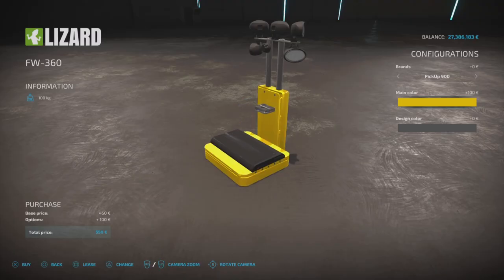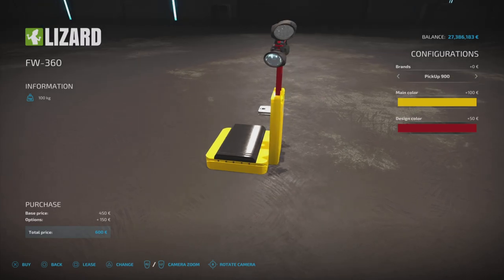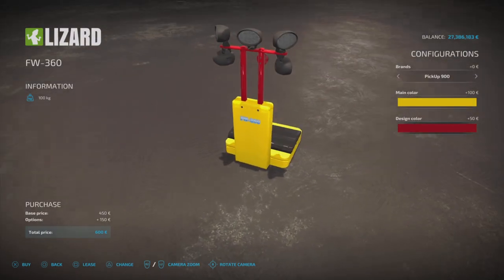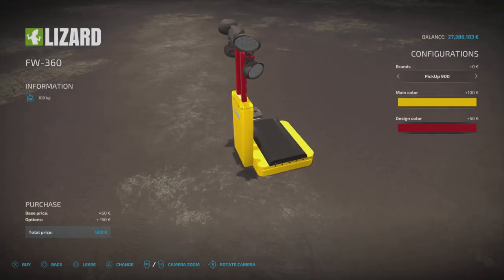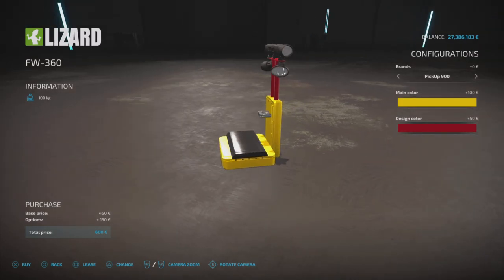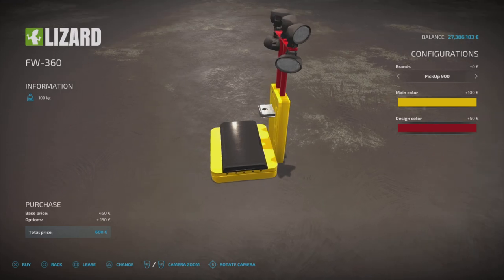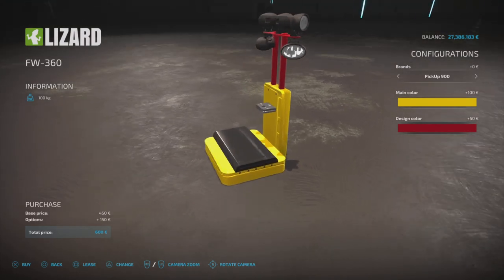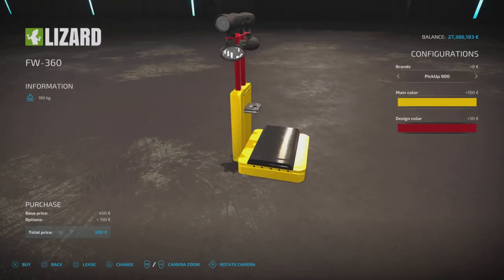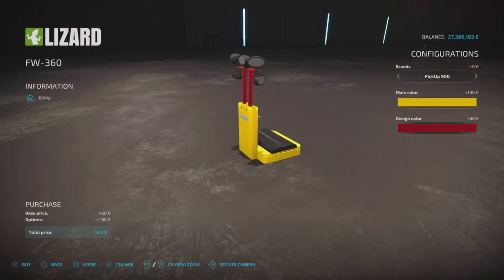Main color can be changed, and the design color affects the little poles. Essentially this unit provides extra spotlights — quite bright even in daytime. The lights angled back toward the tractor are a bit close if hooked up without a weight, so you won't get the full benefit of those two rear-facing lights, but the three front lights are very bright.